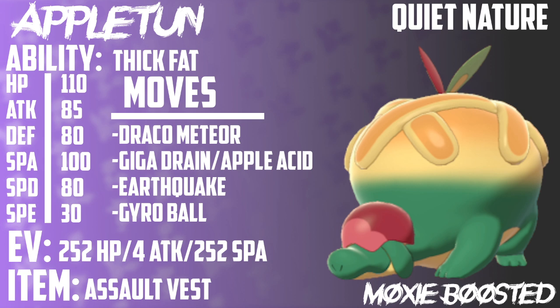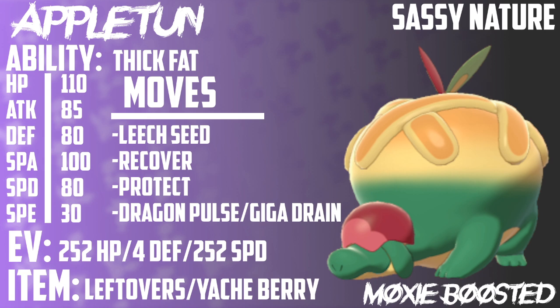The next set is, once again, a Thick Fat set, but this is going to be a Sassy Nature, and it's going to have Leech Seed, Protect, Recover, and Dragon Pulse or Giga Drain, with 252 HP, 4 Defense, 252 Special Defense, and Leftovers or a Yache Berry. Thick Fat plus Yache Berry is really cool because it makes it so, once per game, we only take neutral damage from an Ice-type attack. With max Special Defense, max HP, and a Sassy Nature to boost that Special Defense, we're going to be taking absolutely nothing from that — essentially soaking up a special hit that isn't even super effective at that point.